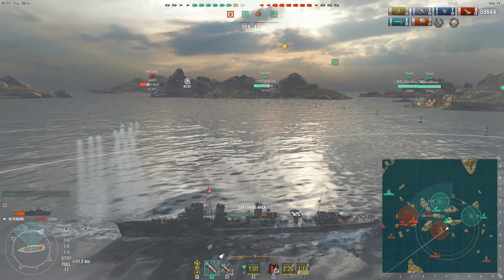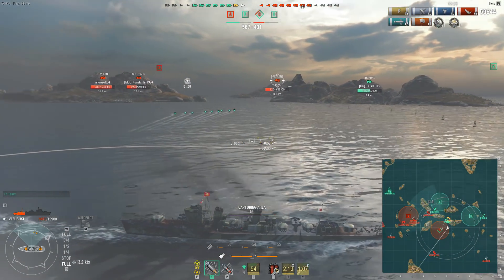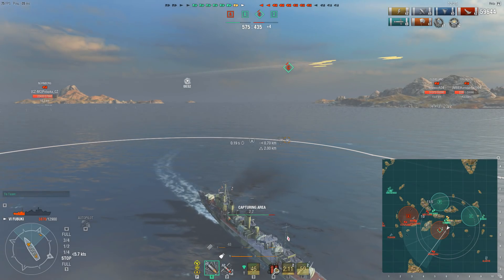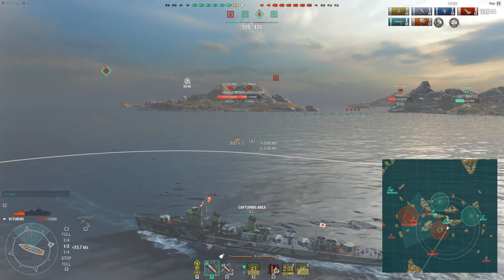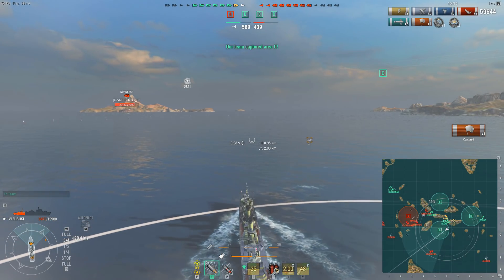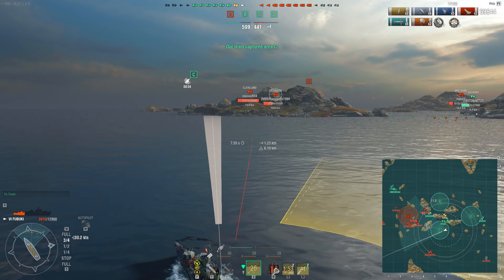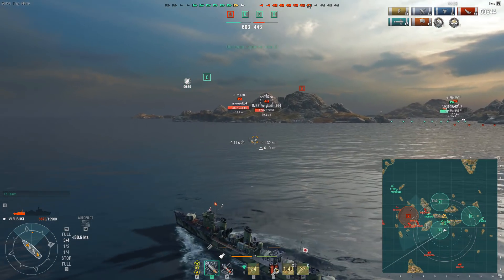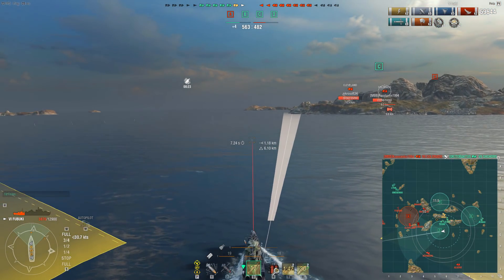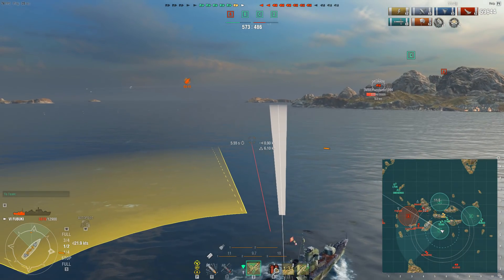Here I make a misplay — I didn't take into account the fact that our Shchors was pushing so aggressively, potentially using their 4-kilometre torpedoes to devastate the battleship. As a result, the Shchors is going to be rushing across the path of my torpedoes. In retrospect I should have typed into chat 'torpedoes incoming Shchors,' but I didn't realise the Shchors was there — this goes against one of my key rules: never torpedo behind your teammates. Fortunately the enemy Colorado takes out the Shchors before it's too late, but there's always a lesson to be learned from your mistakes.